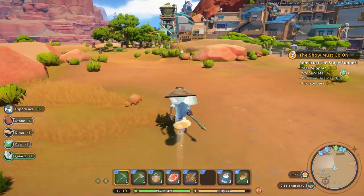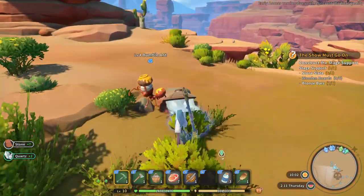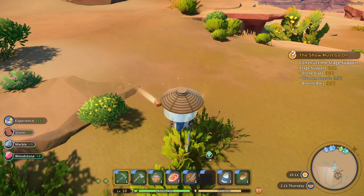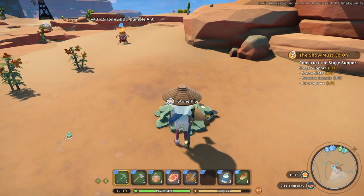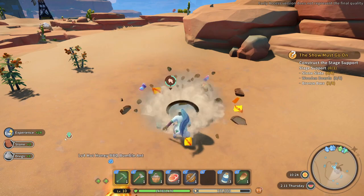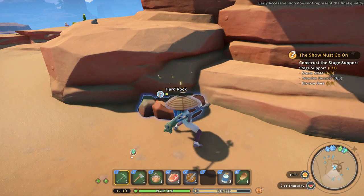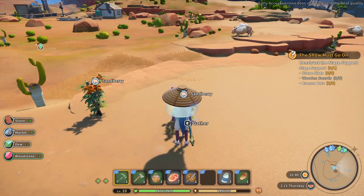I'm gonna use some energy up, collect a few things. There are some stronger boulders around here — this is a hard rock, I can now smash that because I've got the bronze pick. We've got some marble, some bloodstone, and some dew. Lots of stuff around to pick up and collect. I'll drop a cut in now and wait a few minutes to get the items that have been crafted.